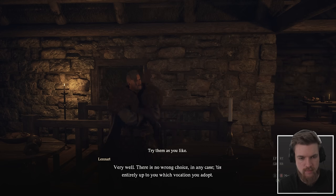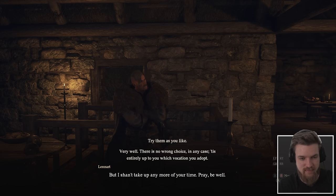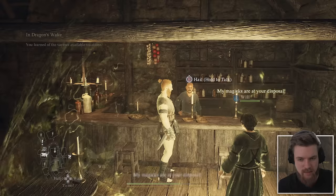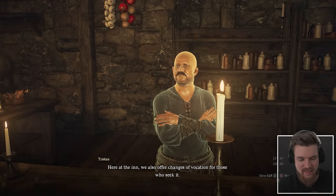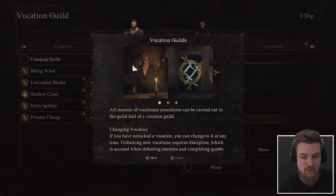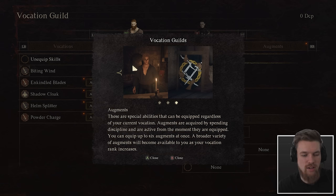There is no wrong choice in any vocation. The maester's teaching is the most powerful skill each vocation can acquire, received by impressing the vocation master. The true potential of a skill can only be realized once your vocation rank is high enough. Here at the inn they offer vocation changes. Rest costs 1,500 gold. Let's go to the vocation guild — you can acquire and equip skills, change vocation at any time, and augments can be equipped regardless of your current vocation.